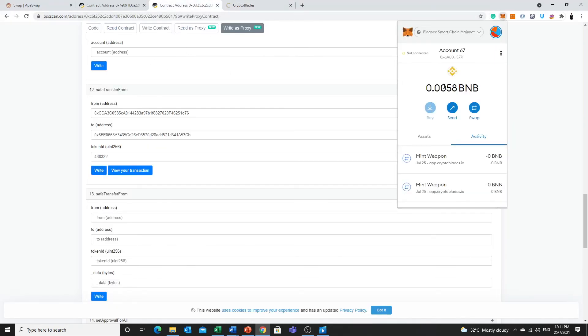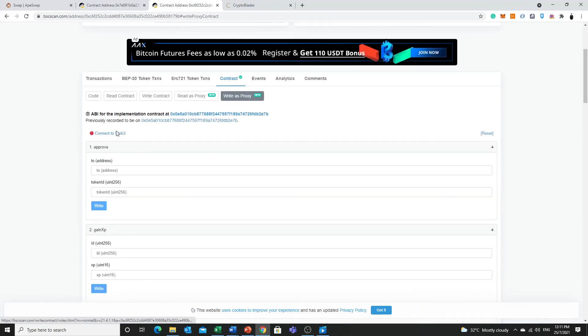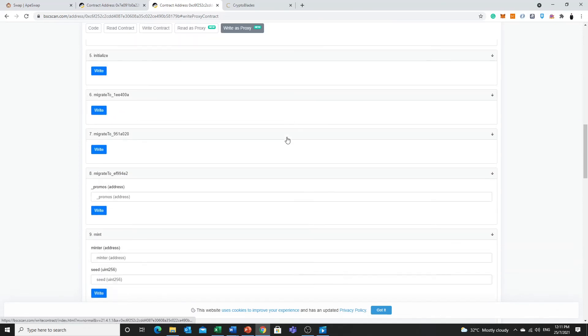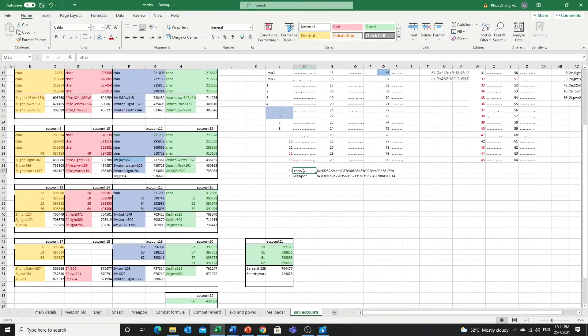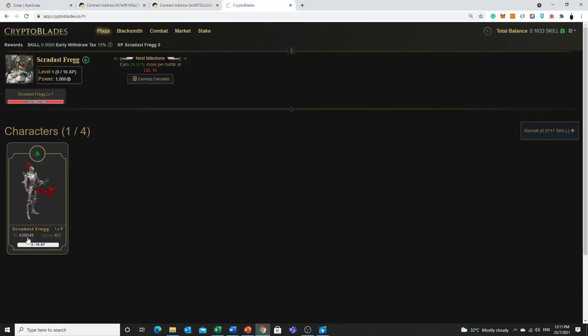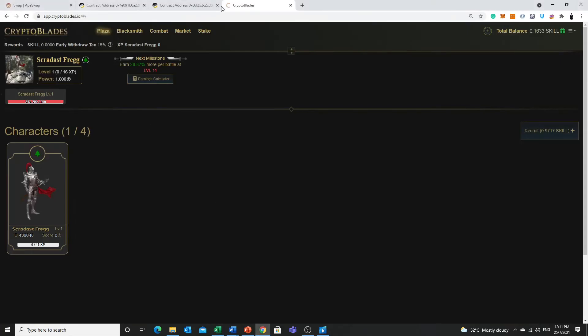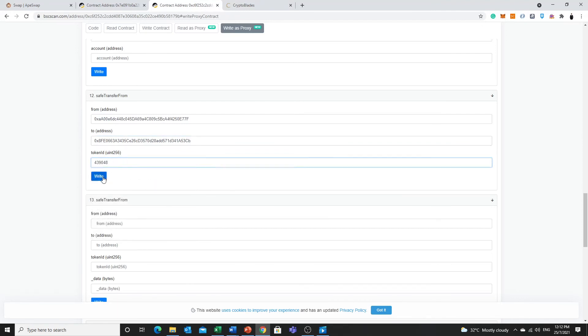After we are done connecting, we need to refresh. After refresh, remember we need to connect to Web3 and connect to MetaMask. Then scroll down to the form Shell for character transfer. From account 67 — that is the public key I need to put here. Then I need to send to account 22, the earth character. The ID — I haven't registered it here yet — it's 439048. So this is coming from account 67. We copy this and go here, copy and paste the ID for character, write the contract, and done.